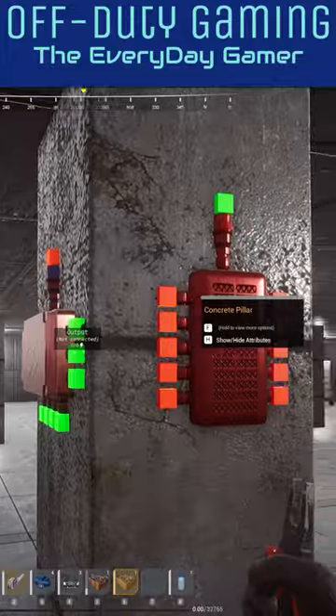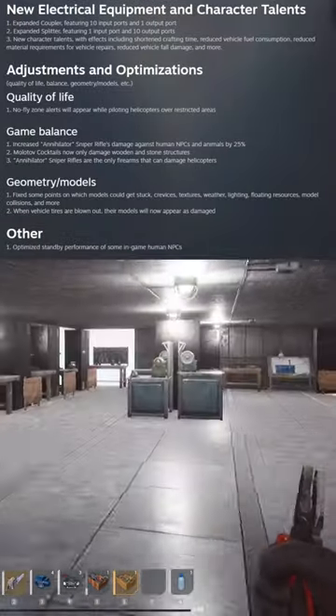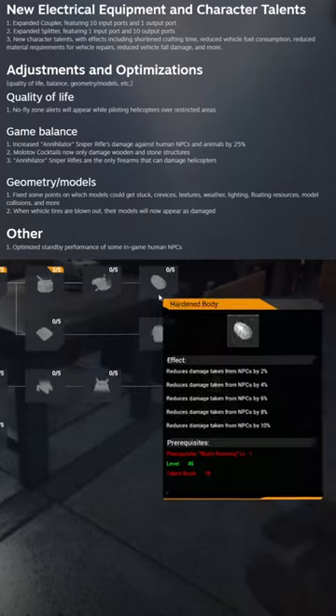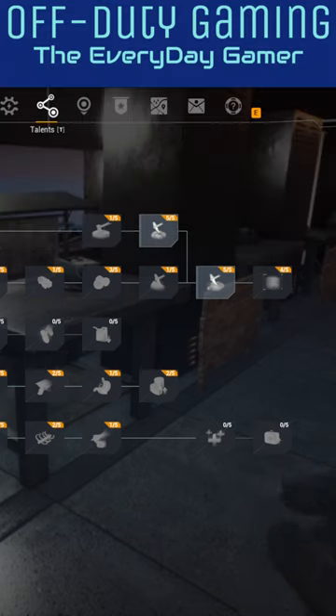The last things on this patch include game rebalancing. The Annihilator sniper damage versus humans and animals is increased by 25%. Molotovs only damage wooden and stone structures. And now the Annihilator sniper rifle is the only firearm that can damage helicopters.